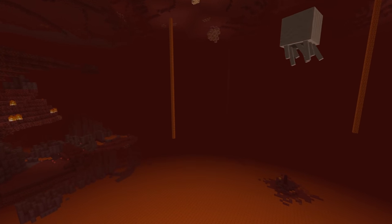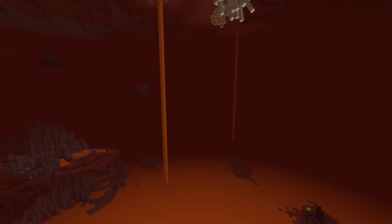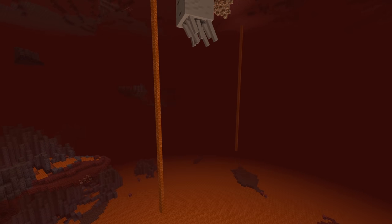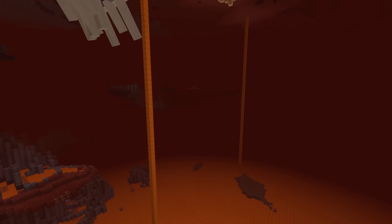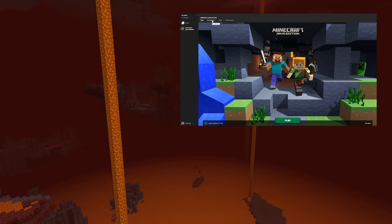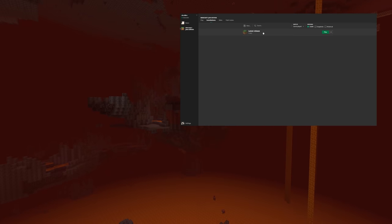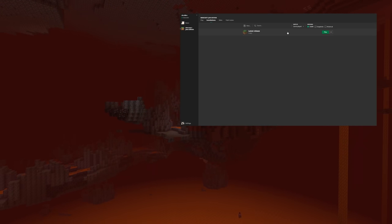Also keep in mind that any world you open in this version can never be safely downgraded to a previous version again, so if you try it, do so on a backup of your world or on a separate test world. If you don't know how to try it but want to, click the link in the i-card on the video or in the video description to go to a tutorial for how to get and play a Minecraft snapshot.